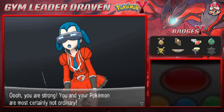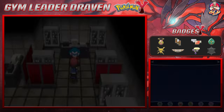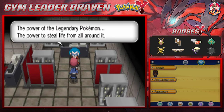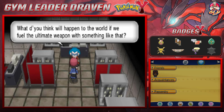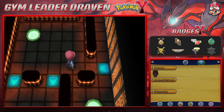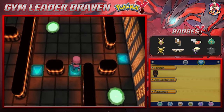Mabel, not liking herself. You are that strong — you and your Pokemon are most certainly not ordinary. Yes, I know I am not ordinary. After defeating her she's like, ding ding ding, you did it. To the victor go the spoils — here's an elevator key for you! About damn time. The power of the legendary Pokemon — the power to steal life around it — its mysterious ability that even scientists haven't been able to really decode. What do you think will happen to the world if we fuel the ultimate weapon with something like that? Pure and utter chaos.